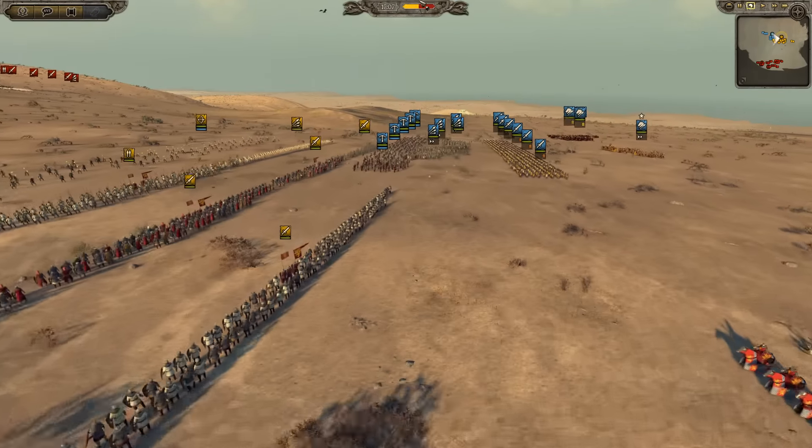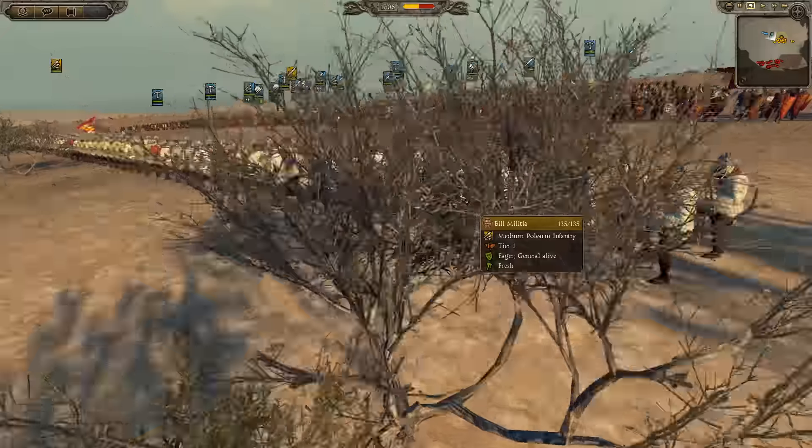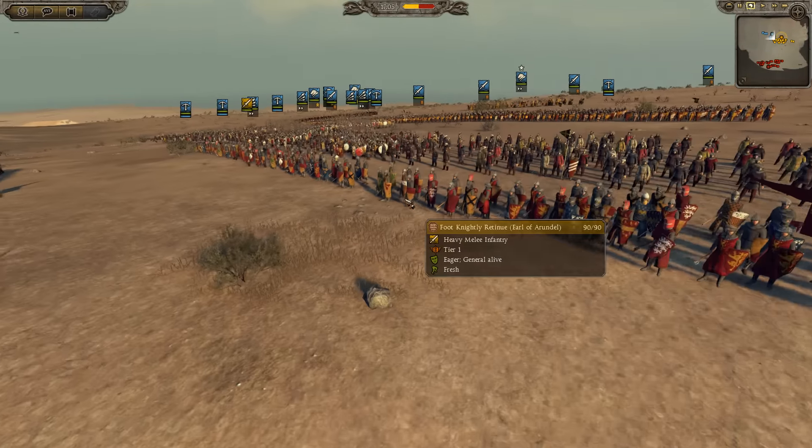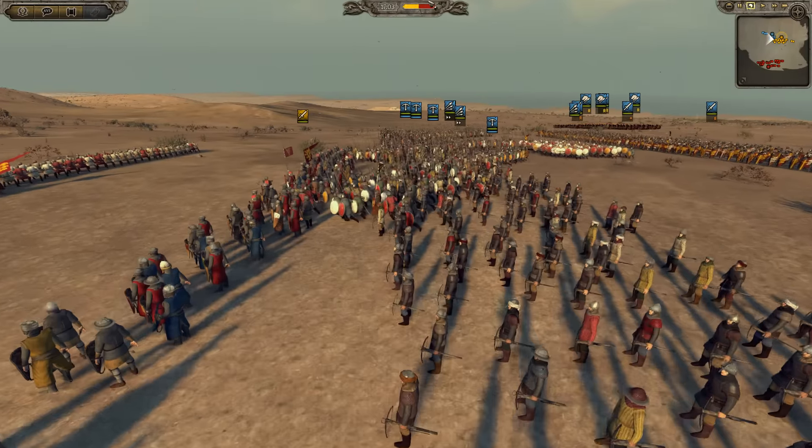So the Knightly Retinue will move to the flank. By the way, he's also got one unit of Bill Militia that are going to be great at holding the line. Moving on to the Latin Empire — he's got about five units of crossbows over here.